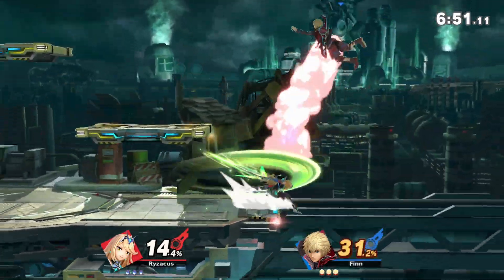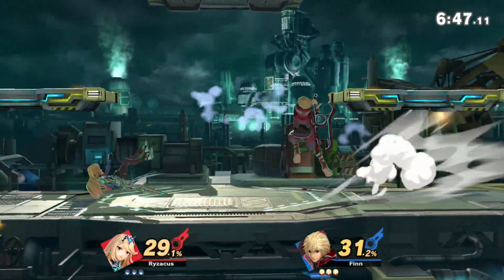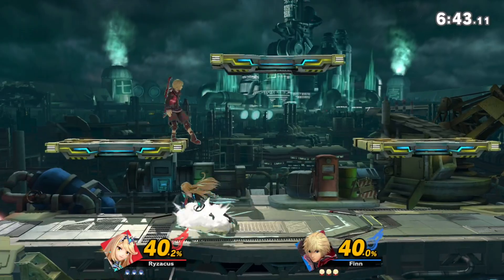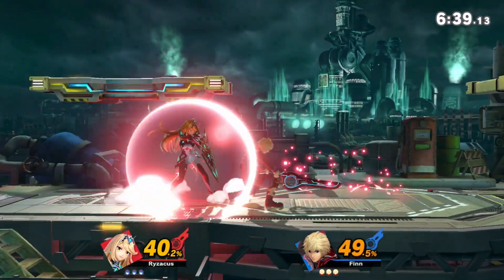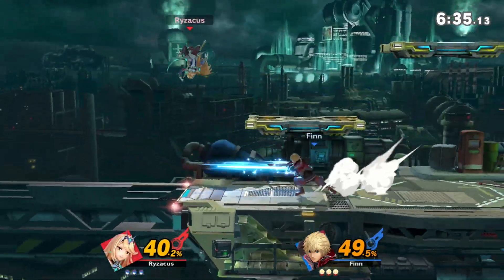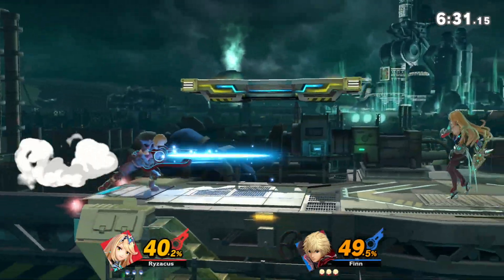Unfortunately I kind of feel like Pyra is just a little too slow against faster characters. At high-end gameplay it's actually quite hard to get a finishing blow in as Pyra, but then Mythra on the other hand doesn't have enough punch to actually take stocks. But the more we get to play them, the more I'm sure we'll figure it out.